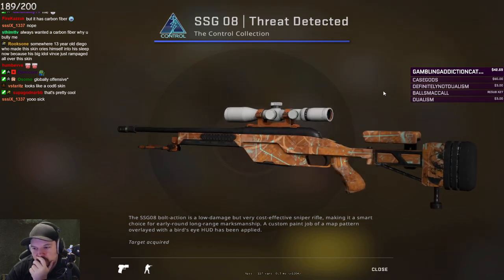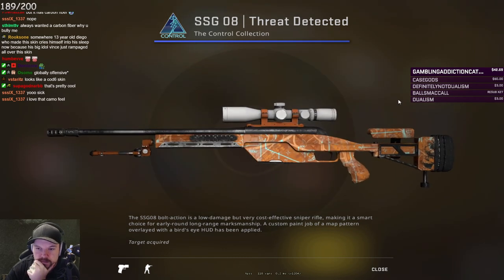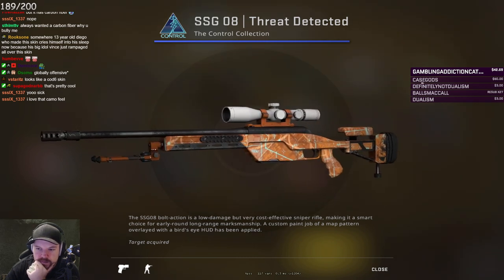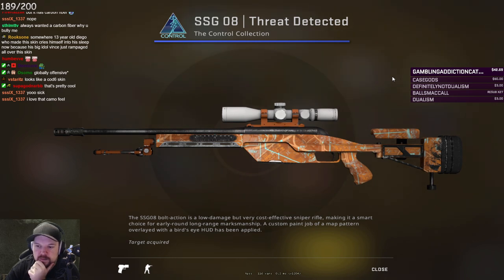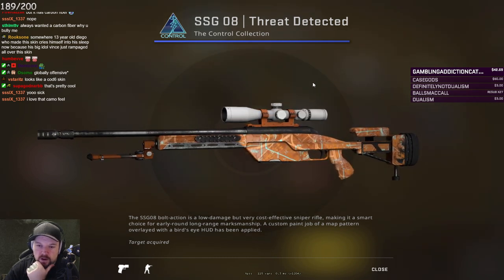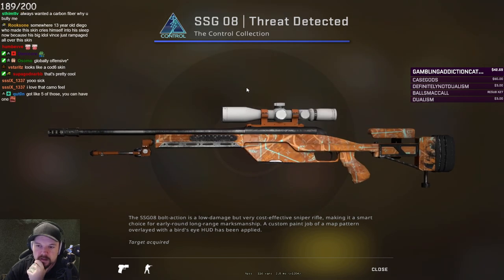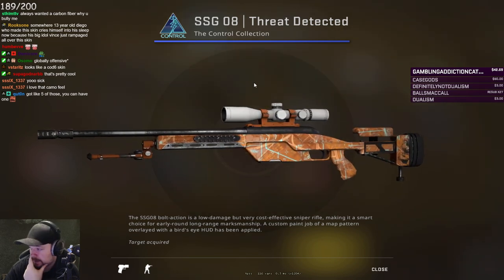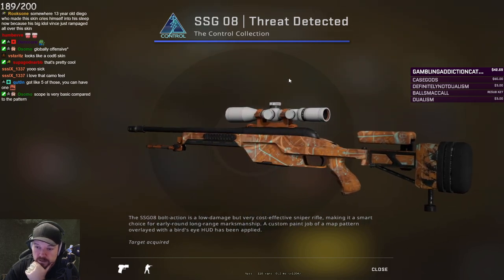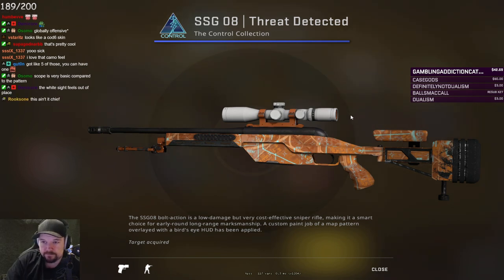Threat Detected. The color scheme's obviously dog shit — can we all just agree? This ain't it. But again, as I mentioned, it's different. I could imagine some people will look at this skin and actually really like it. The orange look, the yellow — a sort of yellow inventory could maybe fit with this to a degree. The white scope is different. I personally don't like it, but I can respect that it's trying something unique rather than just being another blue Scout skin. I could see why some people would think, yeah, that's interesting enough, I'll use that.